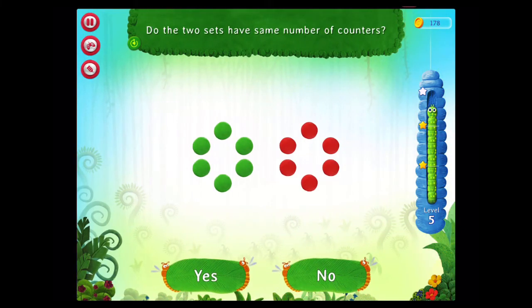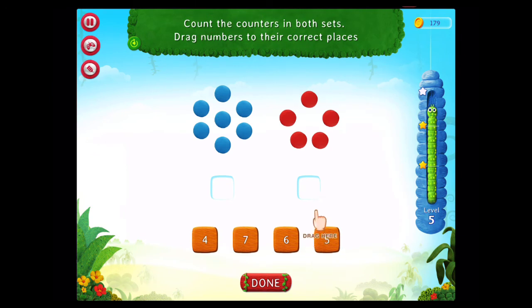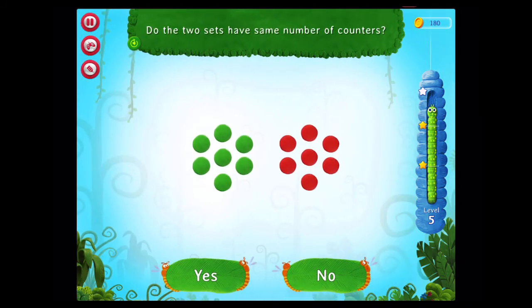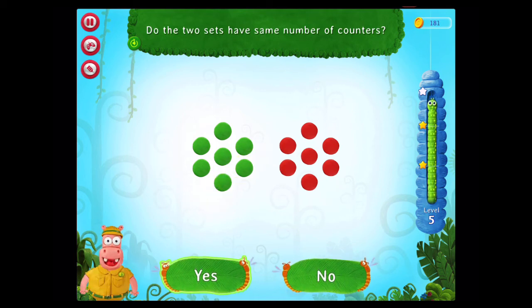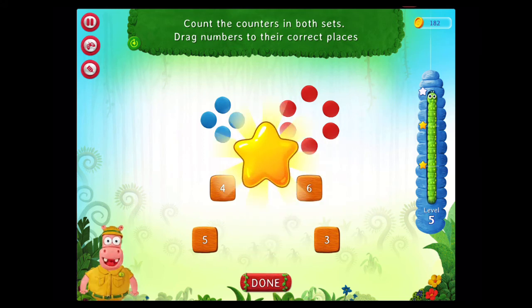Do the two sets have the same number of counters? Awesome! Count the counters in both sets. Drag numbers to their correct places. Fantastic! Do the two sets have the same number of counters? You rock! Count the counters in both sets. Drag numbers to their correct places. The two sets have the same number of counters. You've got it!